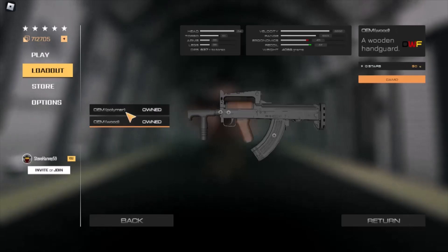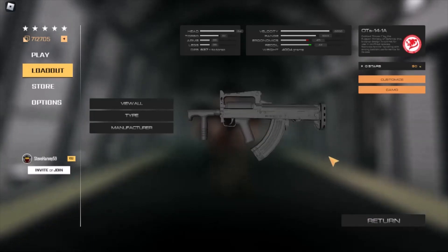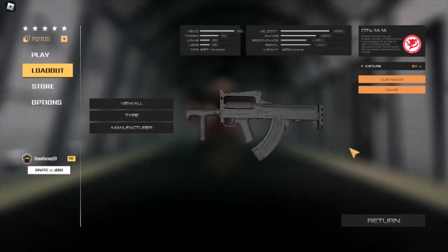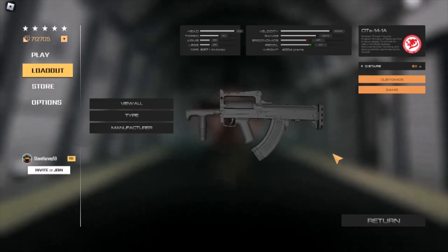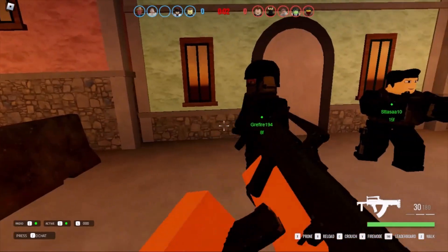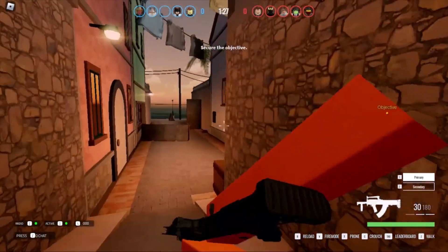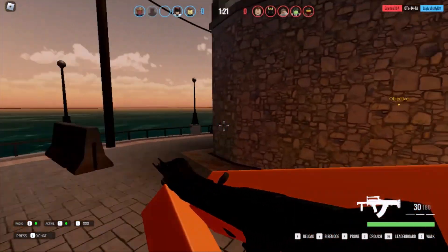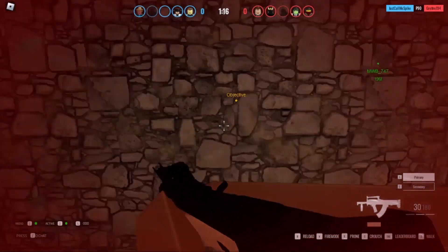You can also put on a polymer stock for slightly better weight. You only have the regular mag — that's all you get with the Groza. A four-shot minimum is not great on an assault rifle, but a two-shot to the torso is very, very cool. That is something you'd usually only see on a battle rifle or a sniper. Anyway, with a four-shot minimum on this gun, you better hope you're hitting headshots and torsos.